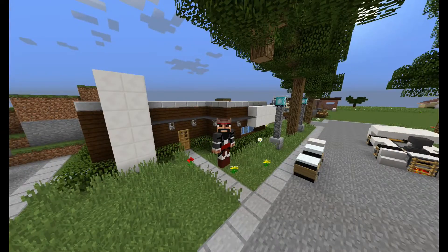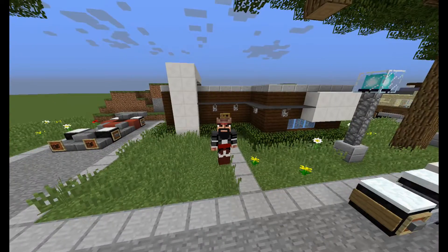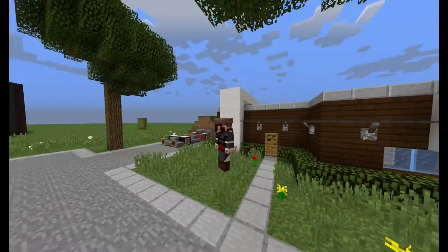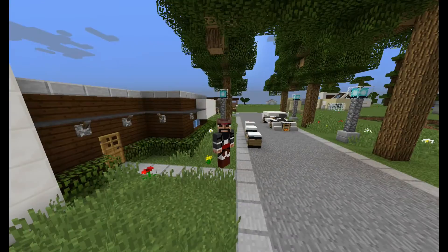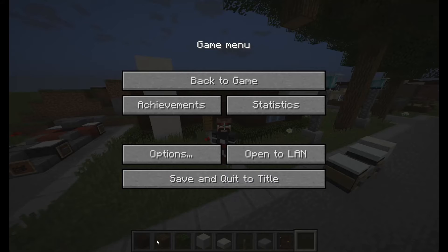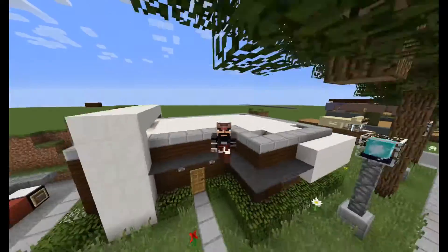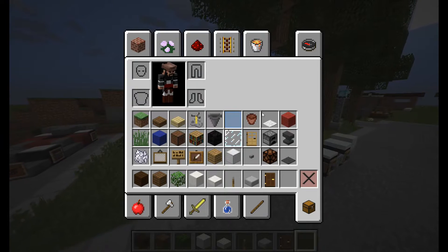Hey guys, the Bam Dome here. Welcome back to another video and welcome to another let's build. This tutorial will be building the house you see behind me — just the house, and maybe that lamp and also one of these trees. Everything you'll need for this build is in my inventory, except for a little bit which you will see later after I'm done building the house part. So I will go over to my building area and we will get started.